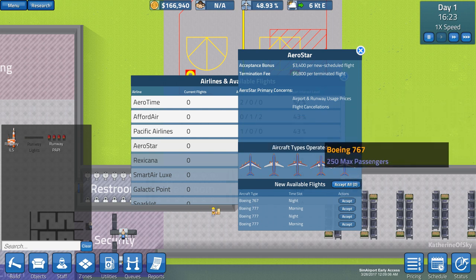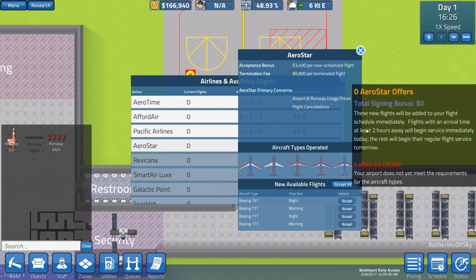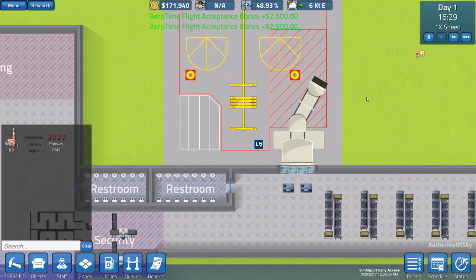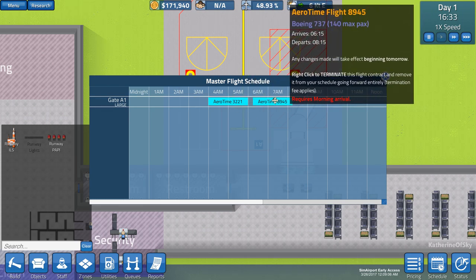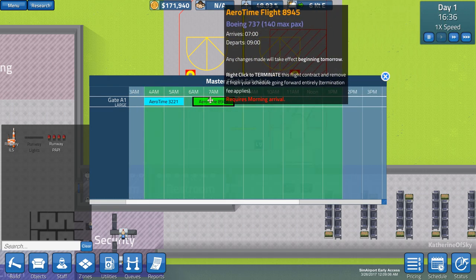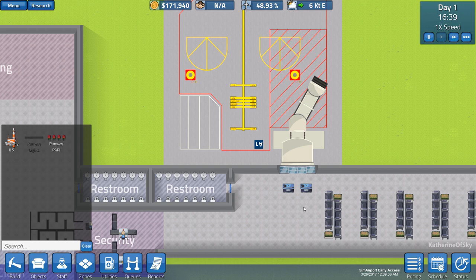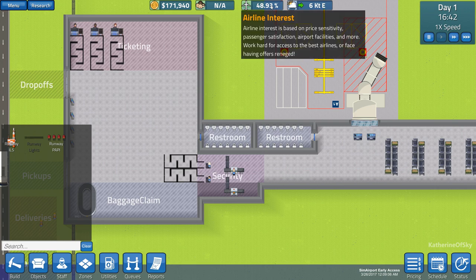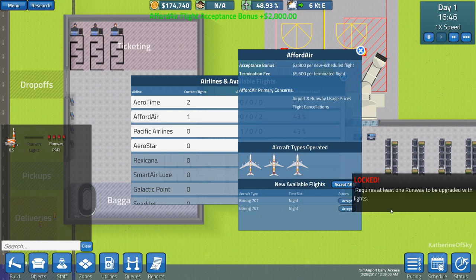Here we've got a 777 in the morning and afternoon, but it requires a larger gate so we won't be able to accept those. I think our best bet is to go with Aero Time and take these two morning flights. Looking at our schedule, they've been automatically placed for us, which is very nice, and we can move them within a specific time zone. I like to space them out so we have enough time to clear the gates. Let's see if we can get some afternoon flights — there's only one available, a 737, which is pretty decent. Let's add that to our schedule.